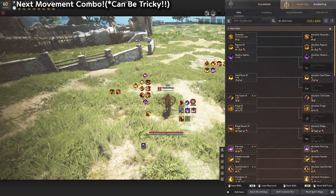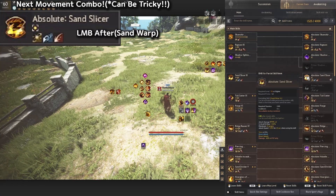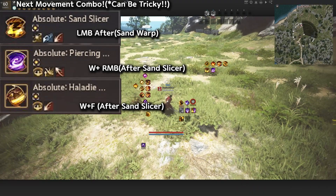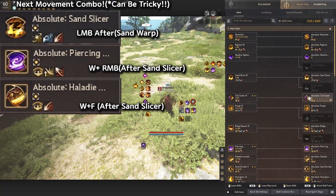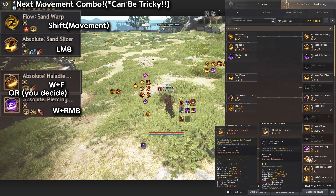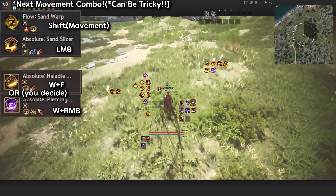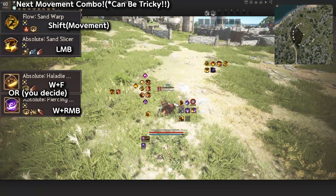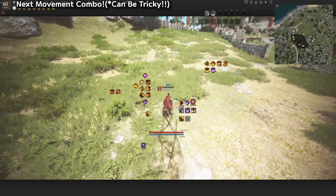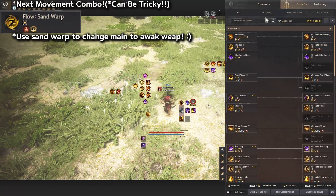Now I want to teach you something a little more challenging — using the main weapon. We're going to use Sand Slicer, Halidae Assault, and Piercing Tornado. What we do is use Awakening Sand Warp, then press L+B to pull out Sand Slicer, and then either W+F or W+R+B. To go back to Awakening, just use Sand Warp again and you're back. You can transition really well between Main and Awakening that way.